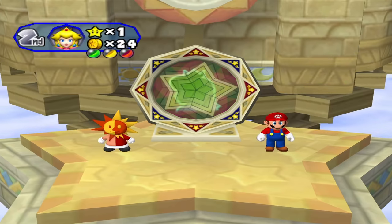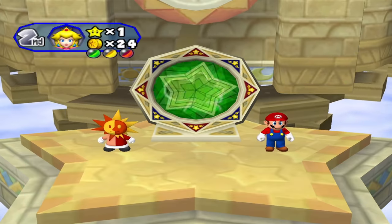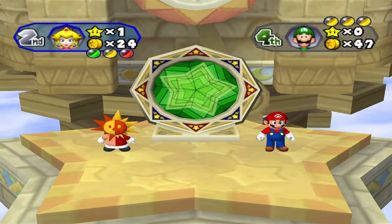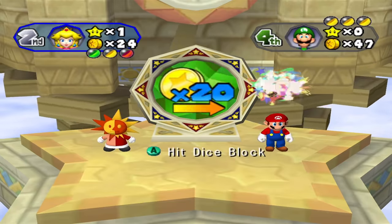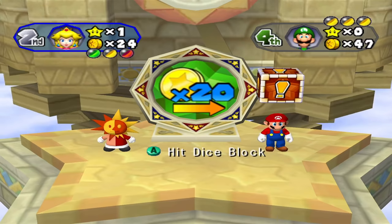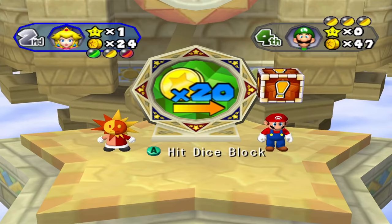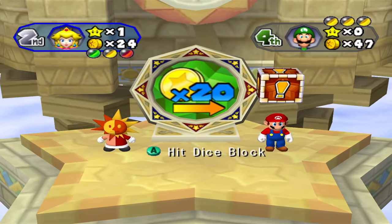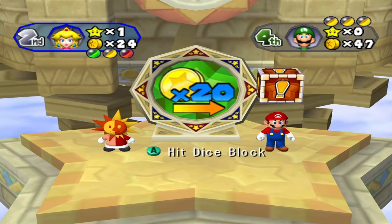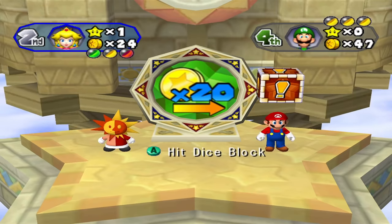Unfortunately, there is no way to guarantee that you'll be the player on the right — all three roulettes roll by way too fast for any human to react to them. If you're in a bad situation, this space can help you out with the ever-so-powerful star swap or star and coin swap. This is the last Chance Time in a fully original Mario Party title.